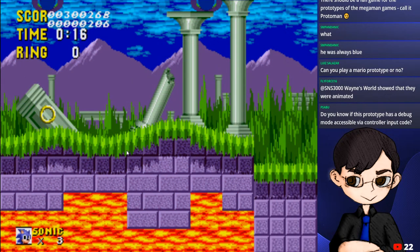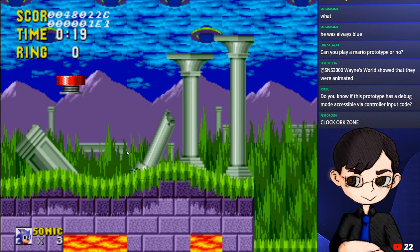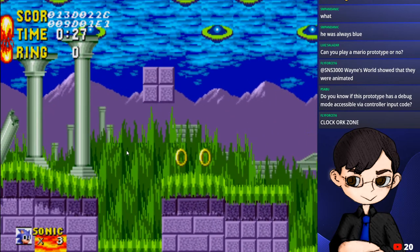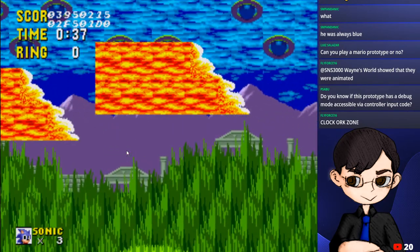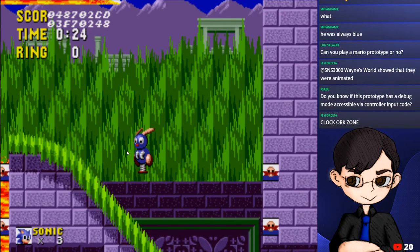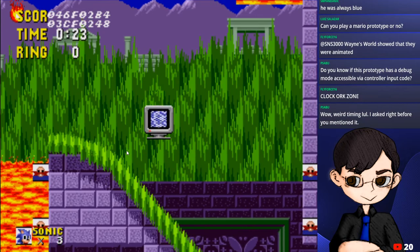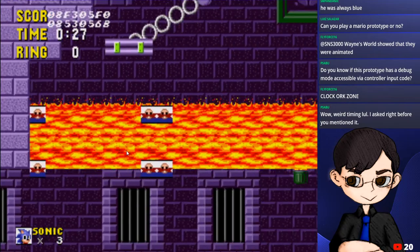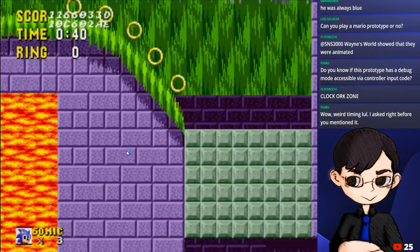In debug mode, Sonic can become a lot of different items. You can spawn a spring, fireballs, even bricks. You can summon a lot of things including lava pieces - it's pretty insane. Debug mode exists in the final game too. By the way, this is a beta enemy that wasn't in the final game either. You can become a lot of things - it's a way to traverse and go through walls. I'll use it to get back to where we were.